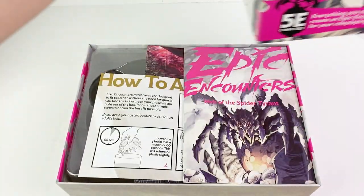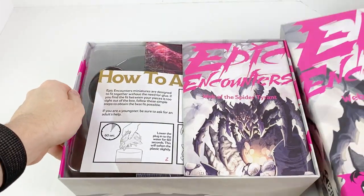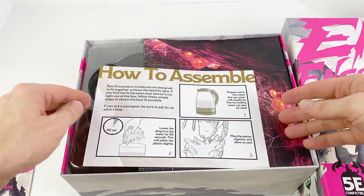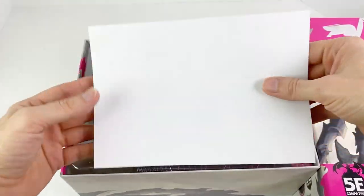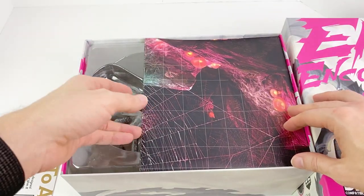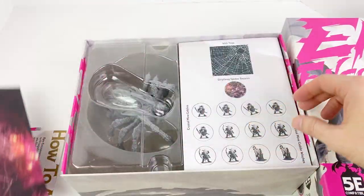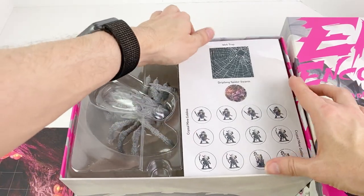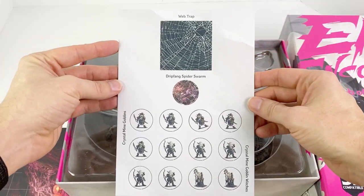Opening up the box, we see our 30-ish page guidebook, a set of tokens including 10 Crystal Mine Goblins, 2 Crystal Mine Goblin Witches, 1 Dripfang Spider Swarm, and 1 Web Trap — very useful if you don't buy the minion box. There are also instructions for putting the spider mini on its base, a double-sided map, and the mini and its base.